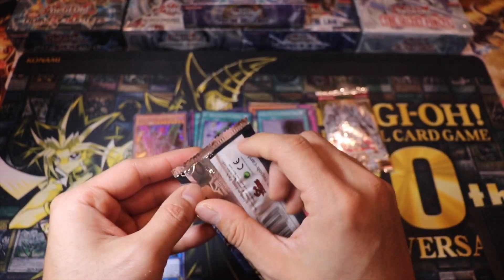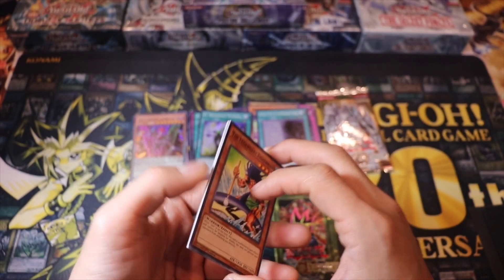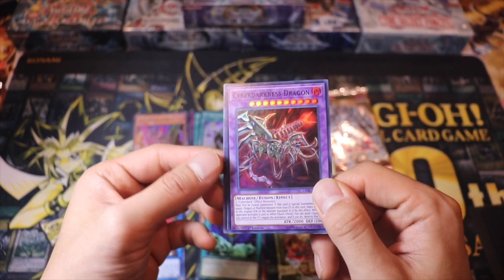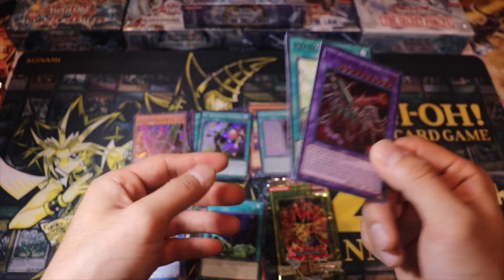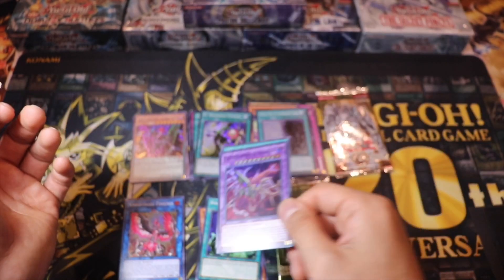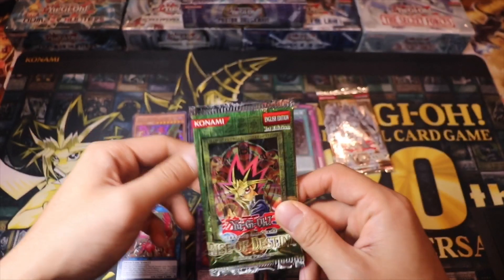Let's get down to Legendary Duelists. I did manage to pull Red-Eyes Slash Dragon from here. The most valuable card in this set is the Red-Eyes Baby Dragon, one of the new Red-Eyes supports — it'd be nice to pull that, or any Red-Eyes support. We got Cyber Darkness Dragon — it is a Holo. It's a Legendary Duelist set, so you're not guaranteed to pull a Holo from here. We managed to pull a Super Rare — so far we've pulled Holos in each set.